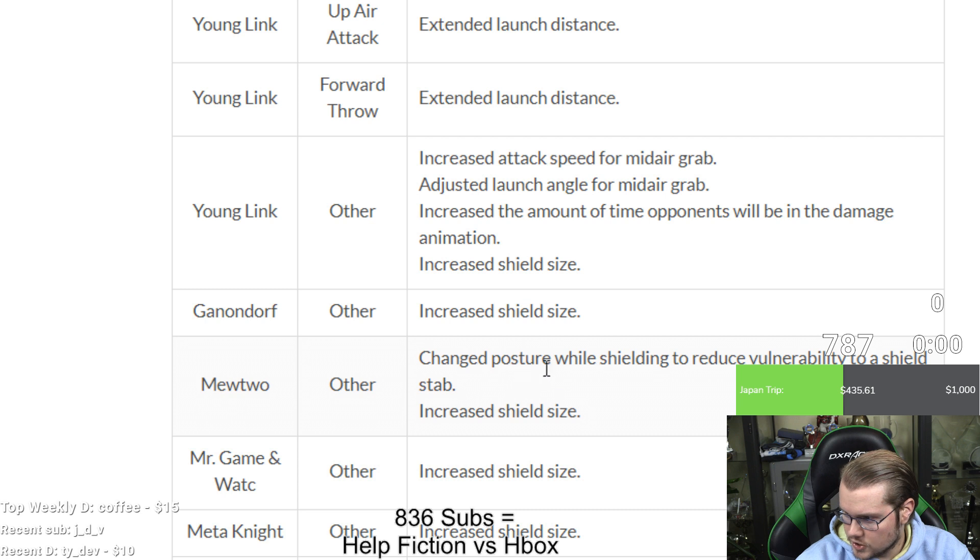Mewtwo: changed posture while shielding to reduce vulnerability to a shield stab — so not as easy to shield-poke — plus a bigger shield. Mewtwo is still not good though. Game Watch, Meta Knight, Pit, and Dark Pit all got increased shield size.